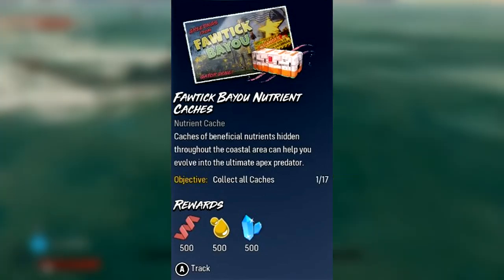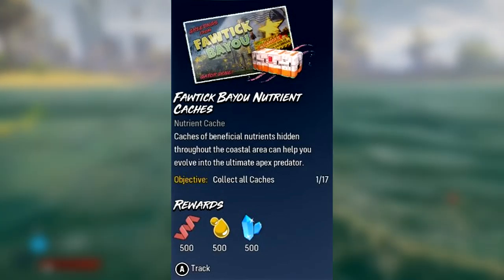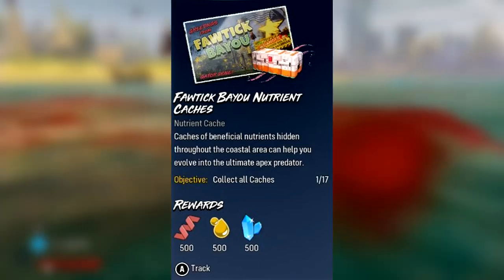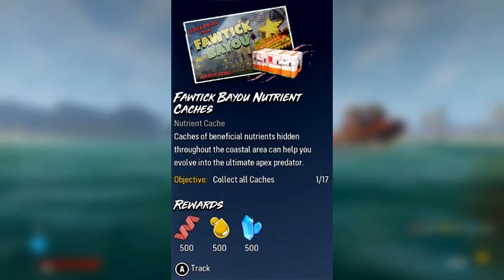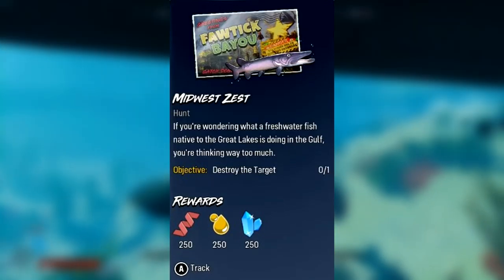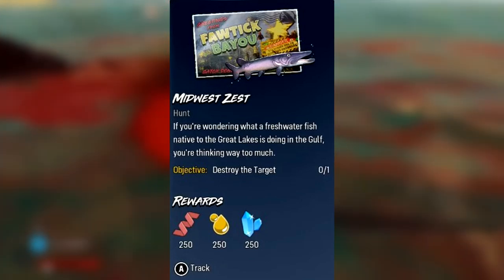Next up is the Bayou Nutrient Caches quest. There will be 17 caches in the bayou alone, all containing a lot of nutrients, and you get bonus ones as a reward. This could be a quick start to turning your pup bull shark into an absolute beast.